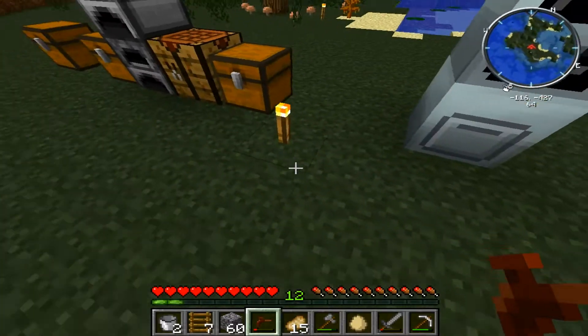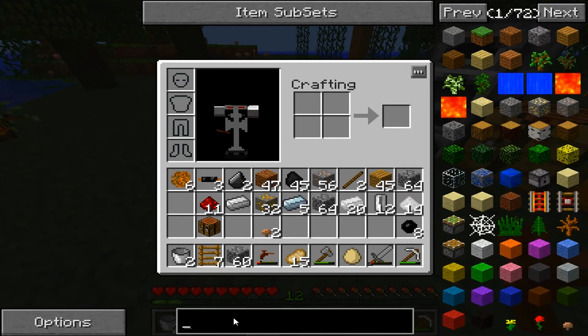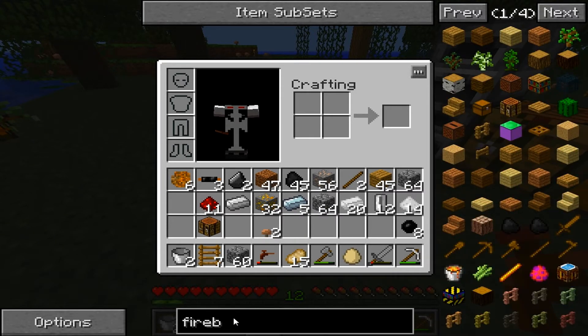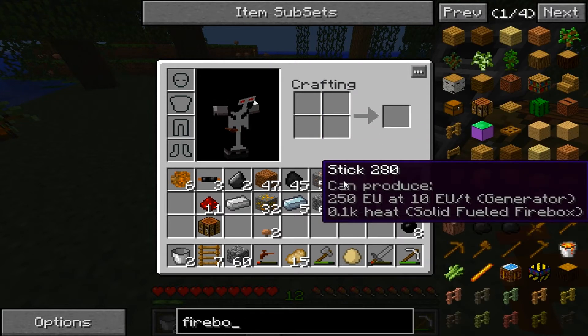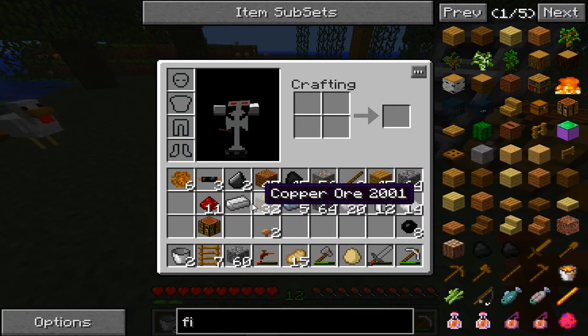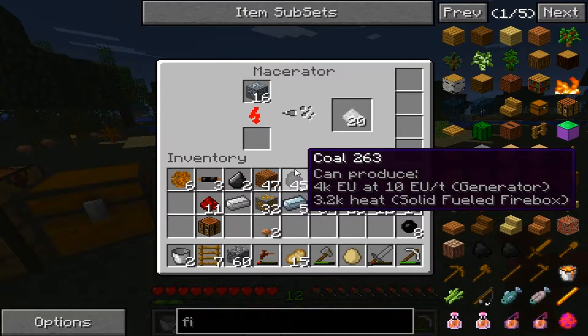And then a firebox — it does some for coal. I don't know what a firebox is. Let's look at a firebox. Well, fireboxes are really cool. I don't see it. Oh well. Man, that thing looks like it's gonna blow — I'm not gonna lie.